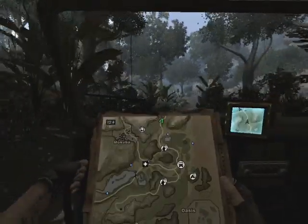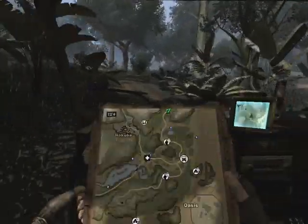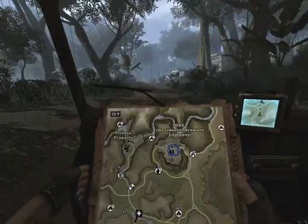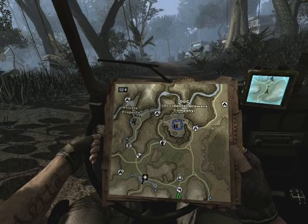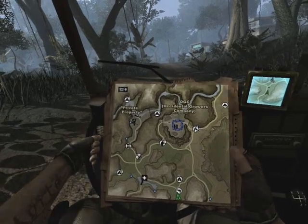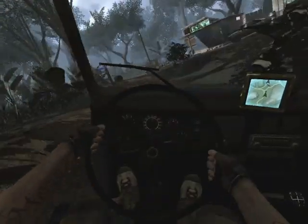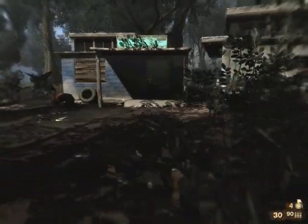Weapon shop time. As soon as the map changes over to the east sector — it just changed over. So the weapon shop is just dead ahead. You can see our eventual destination: the Occidental Growers Company — that blue square there. Next thing on the agenda is first go to the weapon shop, because I want to upgrade my MAC-10. And then we're going to head on into the Occidental Growers Company.